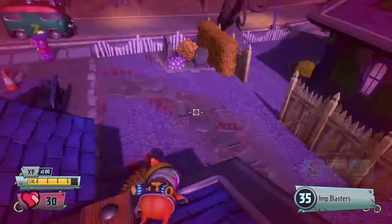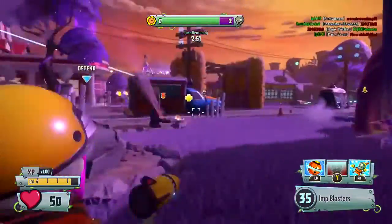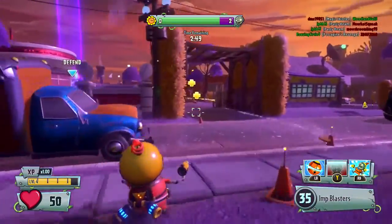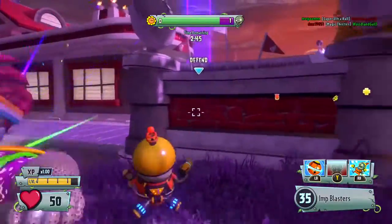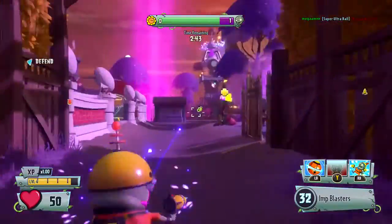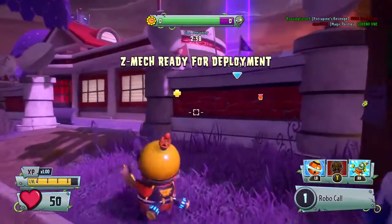Similar to the Citron character, you're generally more of a support character when you're playing as the imp. Until you get your mech, you really can't do much by yourself. You're really just trying to keep everyone weak and making it so that your other teammates can go and help you out. I realise now that they've almost captured that point and they've got someone else going in.